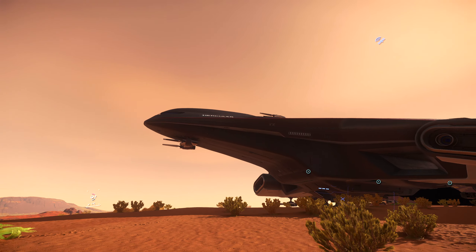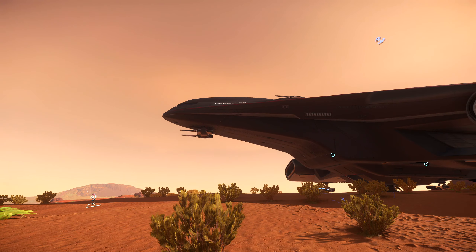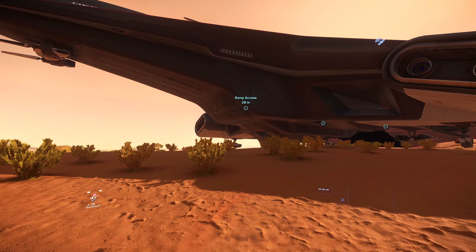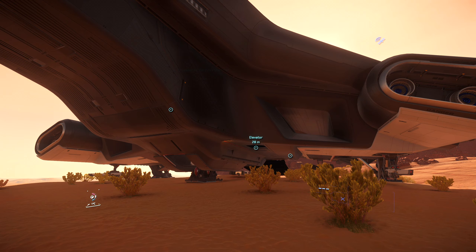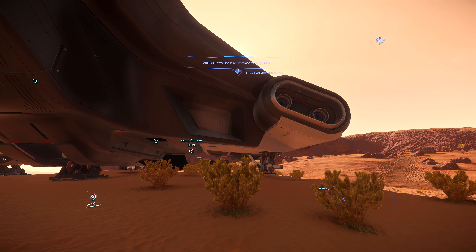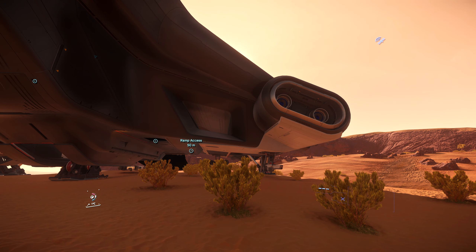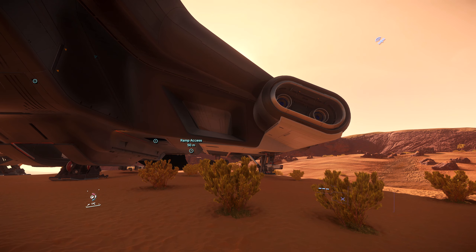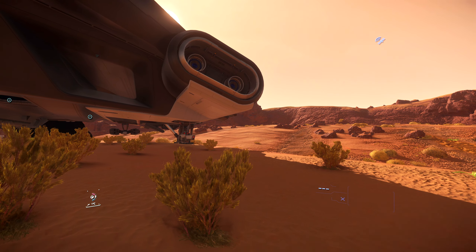This thing is a bomber version of the Hercules transport ship from Crusader. The A2 is like an AC-130 Spectre gunship. In the real world, you have the C-130 Hercules, which is a transport plane, and then you have a modified version called the AC-130 — A for attack — gunship. So this is the A2 gunship of the Hercules.